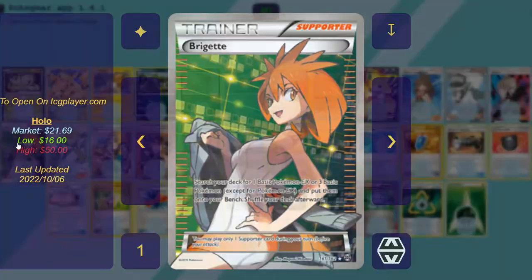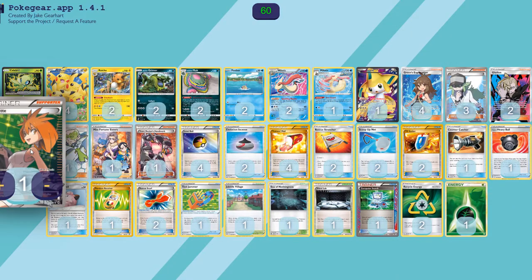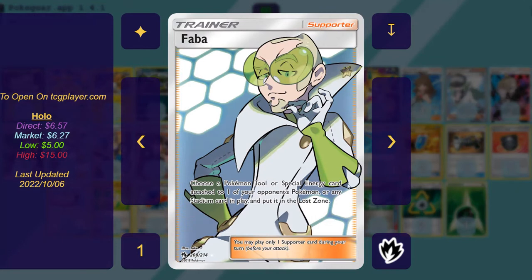One copy of Brigette. Any deck that plays Lele or Jirachi should probably play Brigette in it. Search your deck for one basic Pokemon or three basic Pokemon and put them onto your bench, then shuffle your deck. Since we play Jirachi, we play Brigette — it just allows us to get a really good early foundation. And because we can pick up the Jirachi out of play, we're never at risk of giving up two prizes with it.